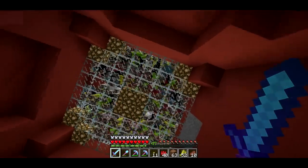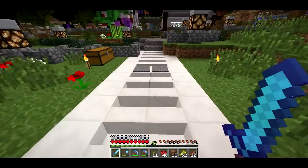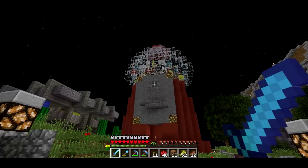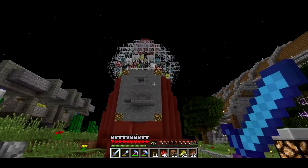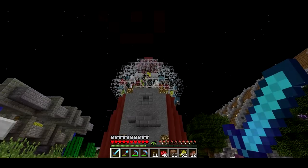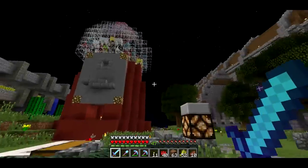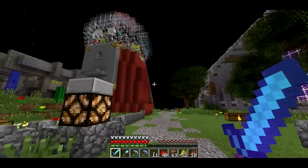Up here there's a bunch of colored sheep, so the idea is from the outside it looks like gumballs. And it works okay. I am a little bit worried that all these sheep load all the time — that's not great for the server. It's not like these few sheep are going to cause a ton of lag.